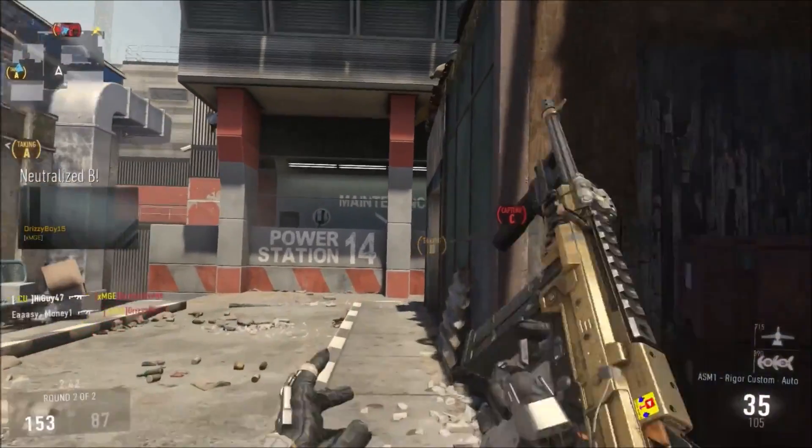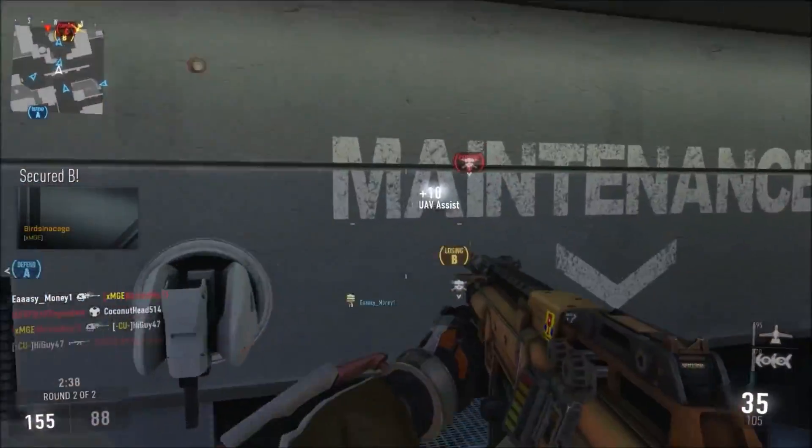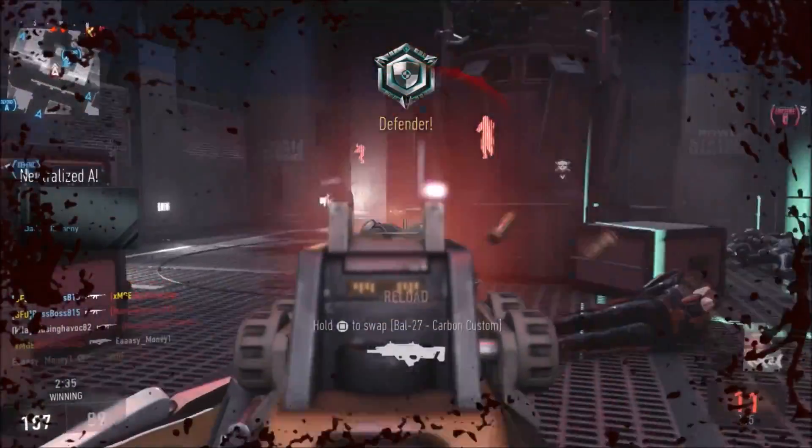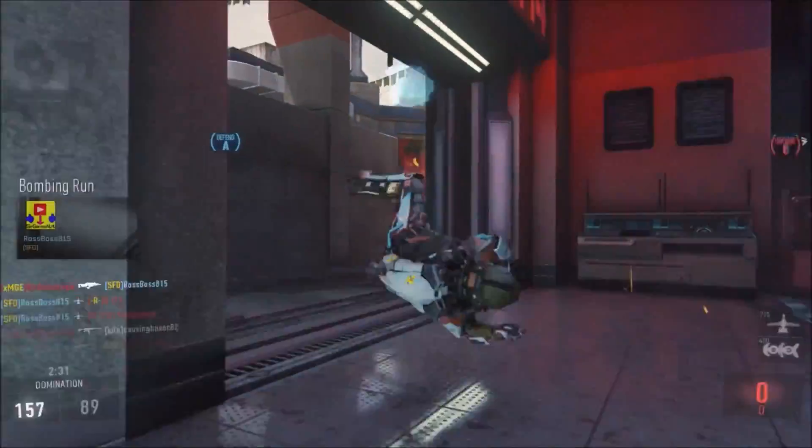The next character is Seraph. Seraph's power weapon is called the Annihilator — it's a high caliber revolver that kills enemies in one shot. Her ability is Combat Focus, which temporarily adds a multiplier to her score, allowing her to earn her scorestreak faster.